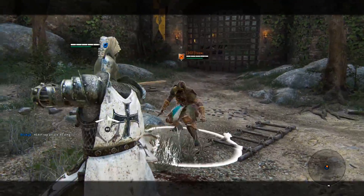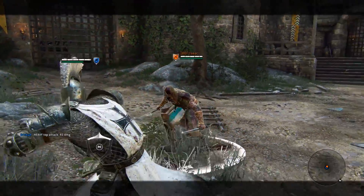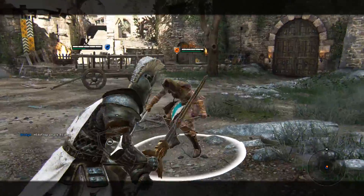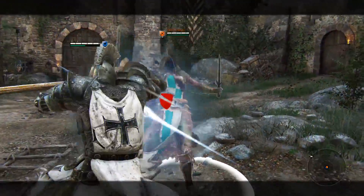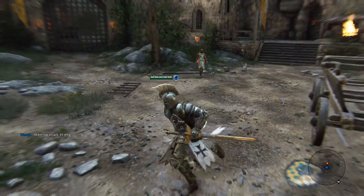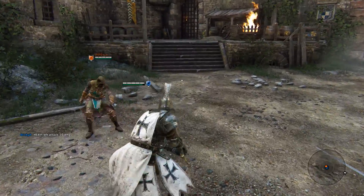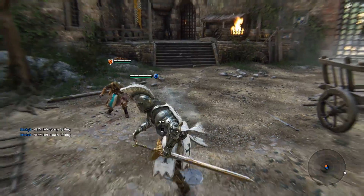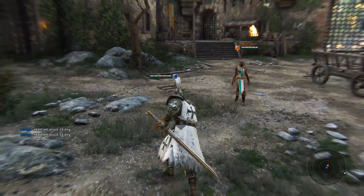You can charge up the bash to travel farther, and a fully charged one can wall splat and net you intense damage. These can also be feinted into a guard break or cancelled entirely. Speaking of guard breaks, if you land one, you can get a free side heavy, or if you throw them into a wall, a free top heavy. When unlocked, you can do a very fast sprinting attack — however, do be careful because some people know it's coming and will immediately parry you.